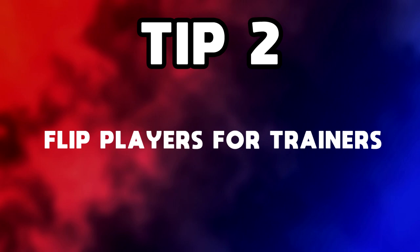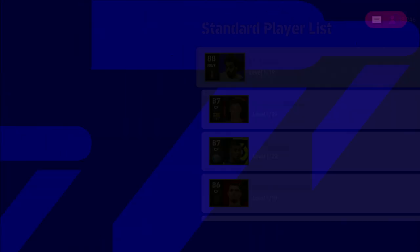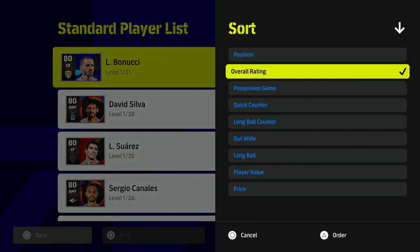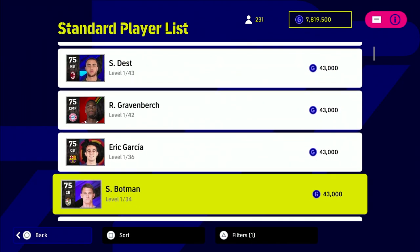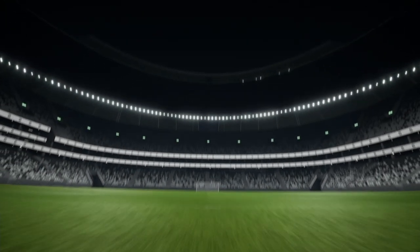Tip number two is to flip players for trainers. This is a very good tip that a lot of people don't do. People always ask me in my livestreams how I have so much trainer progression points or trainer XP — and this is how I do it. You'll notice at the top of the screen I have nearly 8 million GP, from doing all the events, logging in, and getting all the bonuses. What we're going to do is get four-star players, sort them by overall rating to get the cheapest four-star players possible — in our case, Gravenbirch.